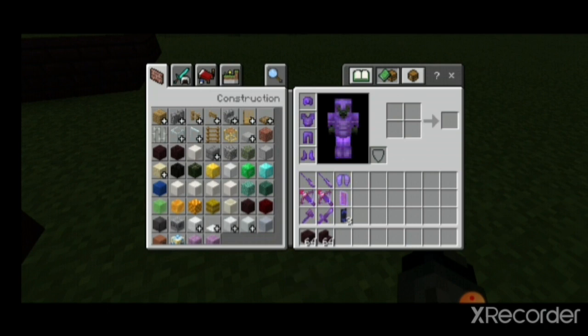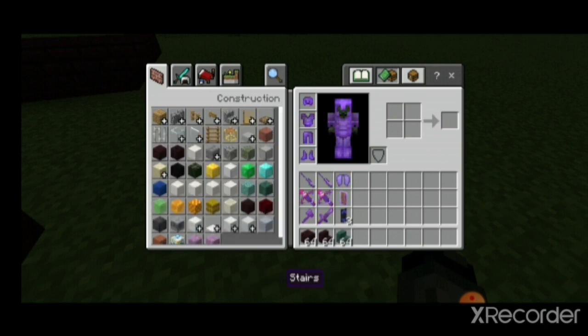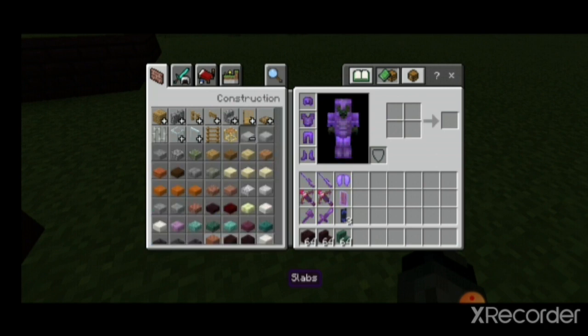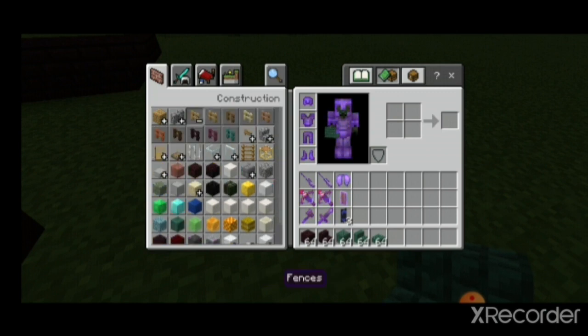You can choose any block — it doesn't really matter. If it's your build, you're just copying from a tutorial, you can choose whatever blocks you wish to build it with.